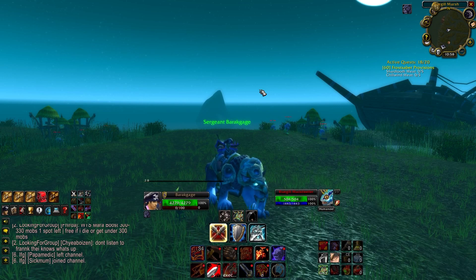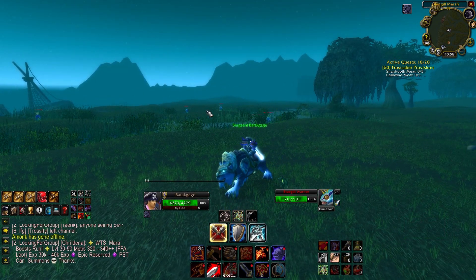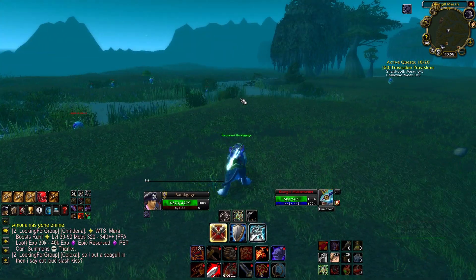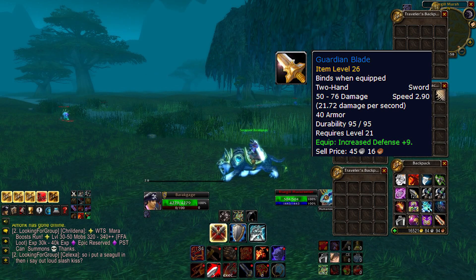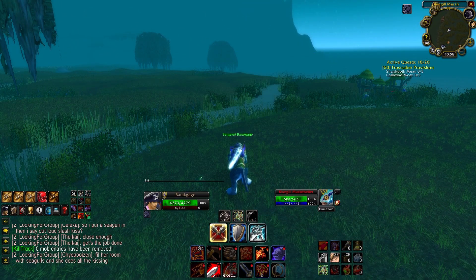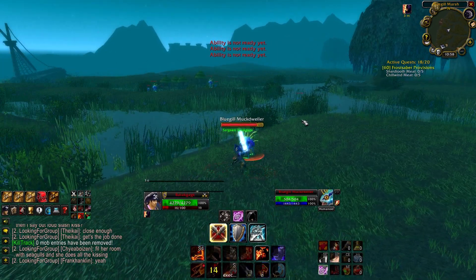At least off these guys, if we're lucky, we'll see some blues, maybe a shadow gem, maybe a moss agate. I personally got a blue off these guys on my hardcore character - I'm still raw about it, I don't like to talk about it - but my hardcore paladin who passed away a couple weeks ago got the Guardian Blade off these guys. So I'm excited, I think we can get at least a blue. Let's clear up our bags and reset our kill tracker and get started with 500 murlocs in Wetlands.